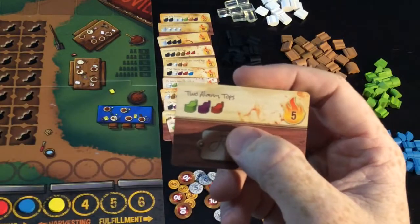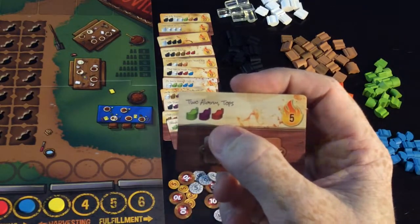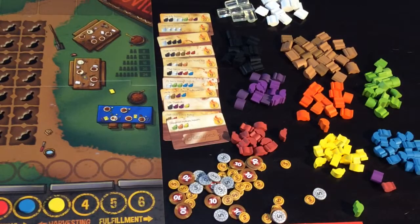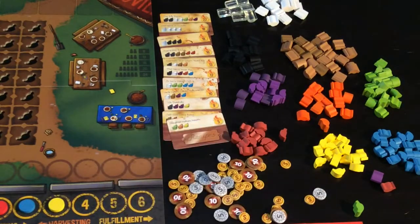Looking at this bottom recipe, to fulfill it you would need to provide a green, a purple, and a red chili. By providing those three chilies — they go back to the chili bank — that then becomes five points at the end of the game for that player.